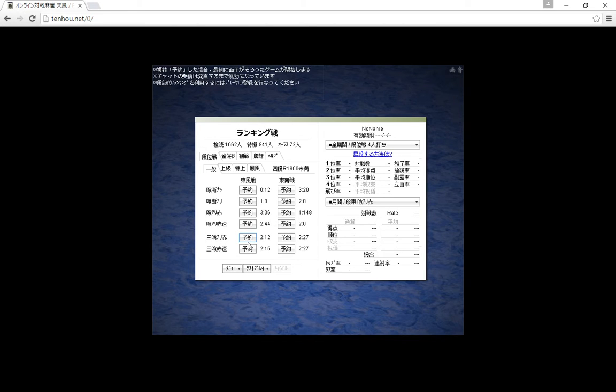The bottom two are three-player mahjong. This one is open tanyao with red fives, and the bottom one is the same rules but fast rules again. So this is all on the first tab which is rank matches, and the first tab under that is the general room which is the lowest room.